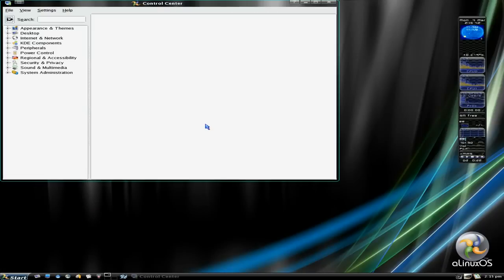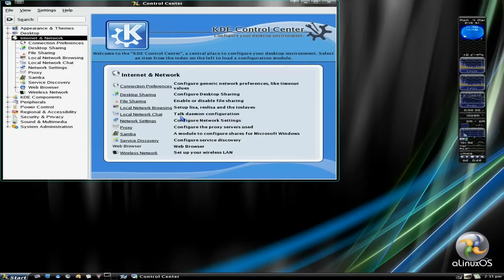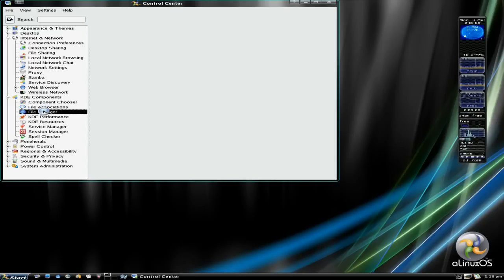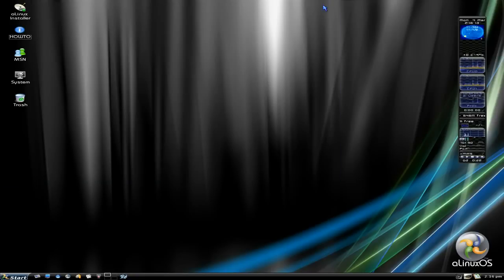Going to the control center - it's the old school KDE control center and some of you may love this. If I go to internet and network settings I can't enable my ethernet network device - you just won't let me do it. Also in this we've got your KDE components you can do stuff with, your file manager, connection preferences, your desktop, and everything else you want to do with KDE old school. There's a nice little bar over the side here showing your CPU, your memory, and audio.